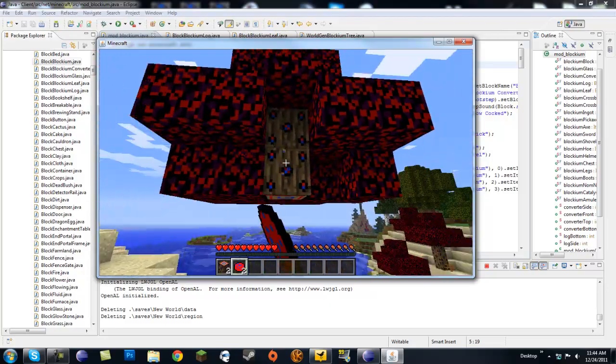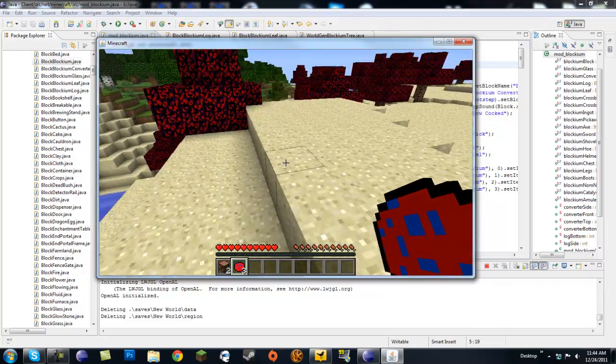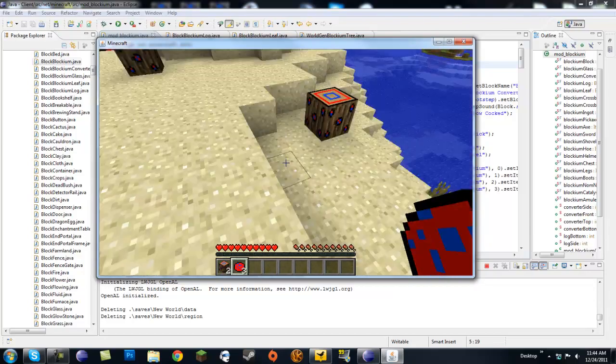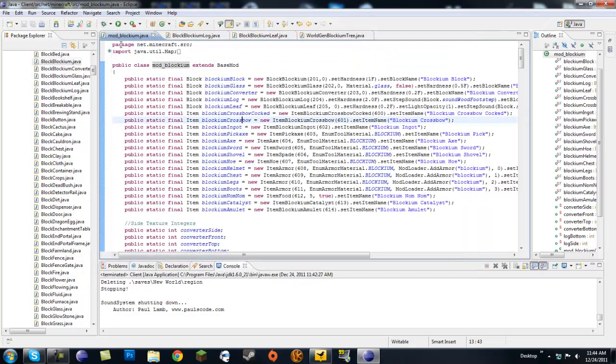Like I said, I didn't make saplings yet — that's probably going to be our next thing, saplings and whatnot. So let's go and look at our code. We're going to need to modify four classes: our mod underscore class, and we're going to need to make a new log class, a leaf class, and a generating class.